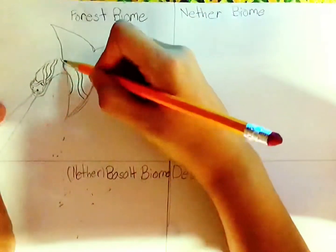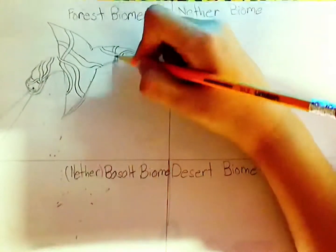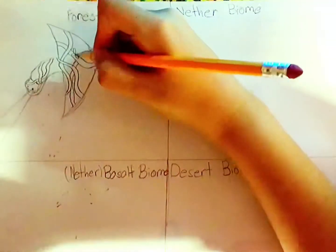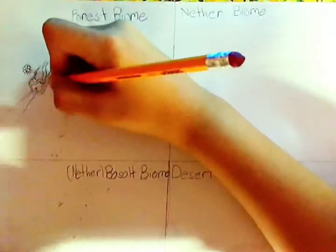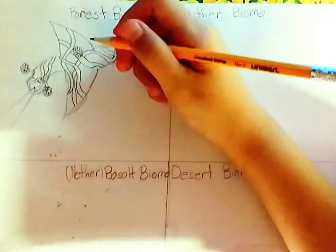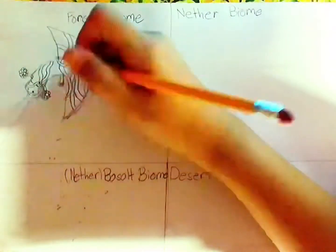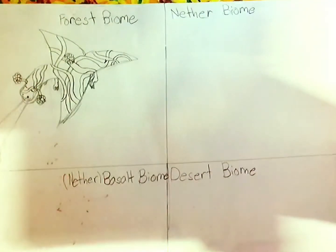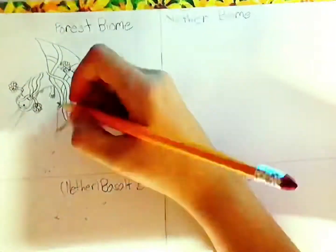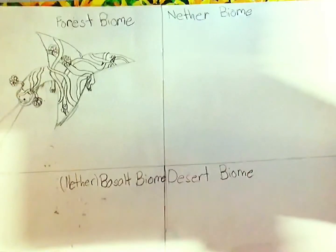I am doing bosses for biomes in Minecraft, but I made them a little realistic — I might make them into blocks later. I wanted to make a forest biome boss, and I made a backstory behind it. You know how the Ender Dragon destroys stuff? I wanted this dragon to be watering plants, just protecting the forest biome.